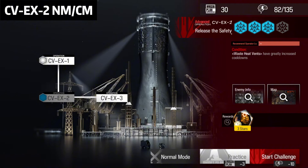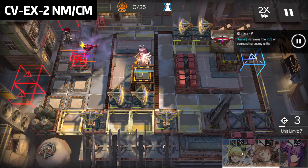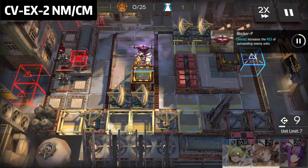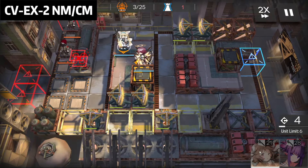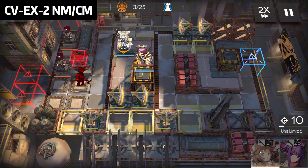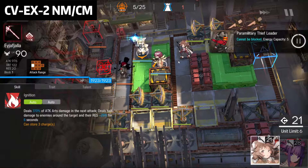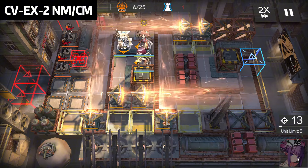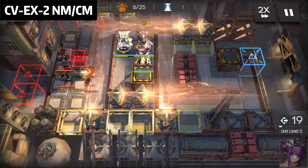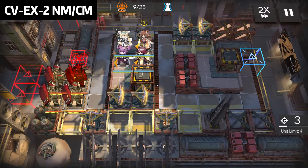Okay, so now CVE-X2. Aya, Exuzai, Suzuran, and your favorite AoE caster. First, Exuzai facing the left side, then Suzuran facing the bottom side, then Aya facing the left side, then your favorite AoE caster — can be Passenger S1, Mostima, or whatever. Just bring your favorite caster. Boot facing the left side, and you can start to AFK now.